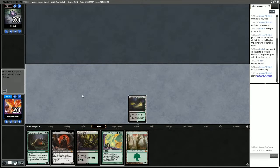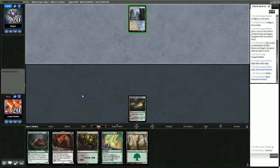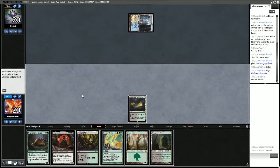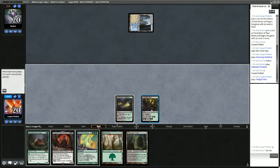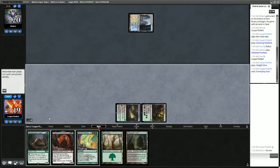Looking at Scavenging Ooze turn two. Opponent plays Hallowed Fountain tapped — that could mean a lot of different things. We'll play Twilight Mire and Scavenging Ooze, and pass.